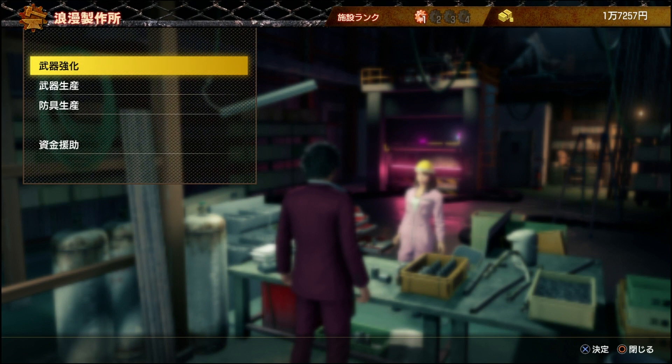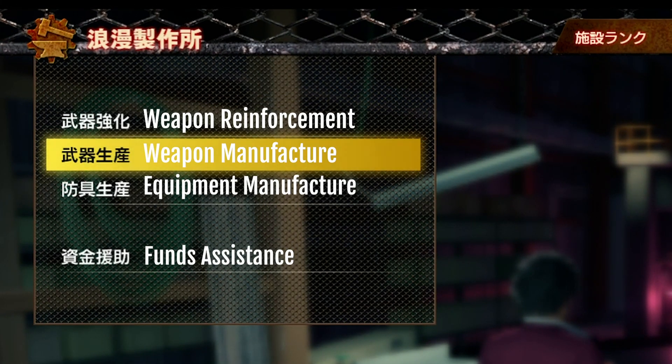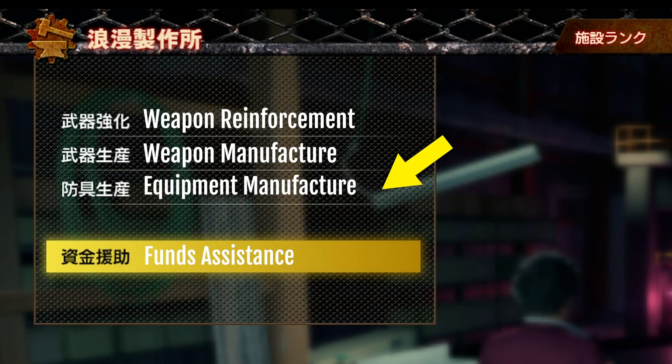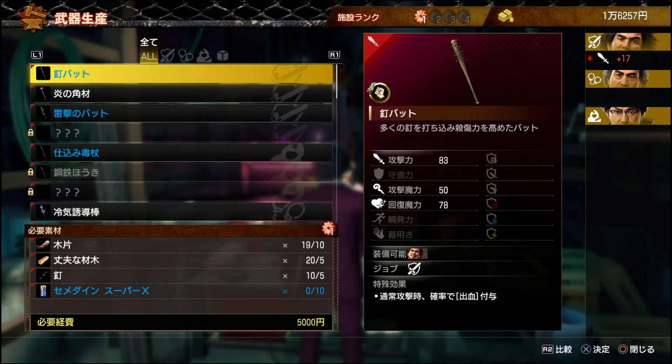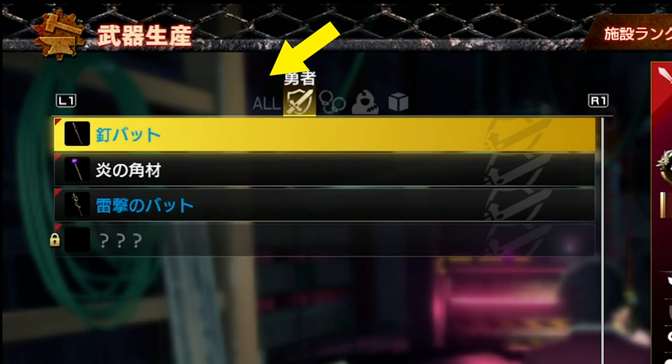Now let's take a look at creating and upgrading weapons. As you unlock new levels in the Roman Factory and new jobs in the Haruwaku office, you will be able to create new gear and weapons from scratch using these two menus. The menu will display on the top all of your allies' jobs, along with an All and Others option.